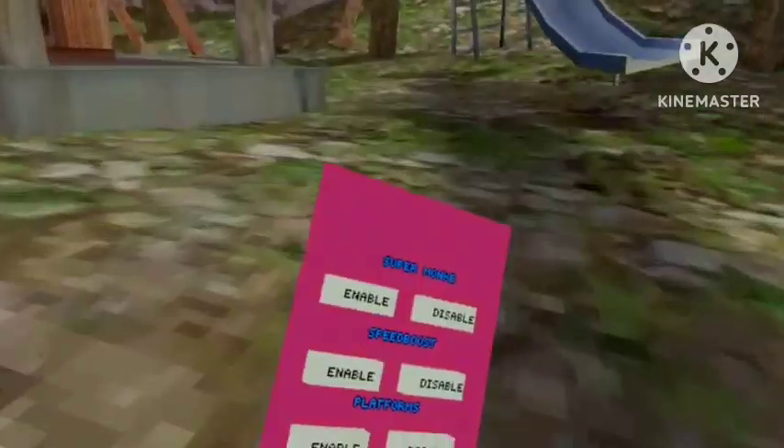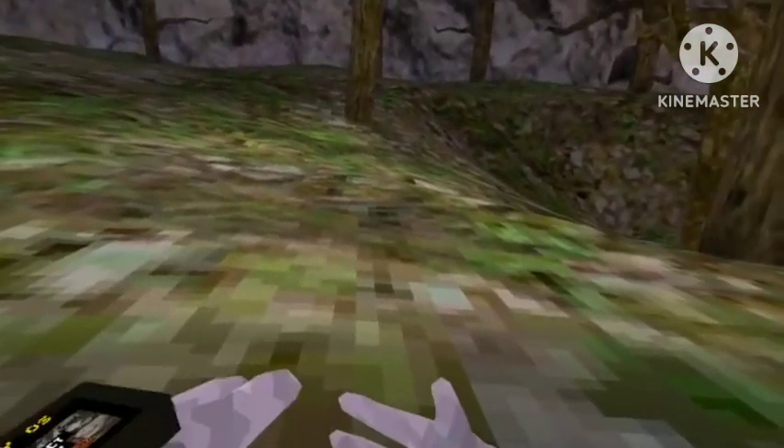I'll tell you how they work and all that. Don't worry about Set Master, No Tag Freeze, or Iron Monkey — those don't work, as far as I know. So the first one here we got Super Monkey. All we need to do for this one is press the A button and you will fly whichever direction you are looking.